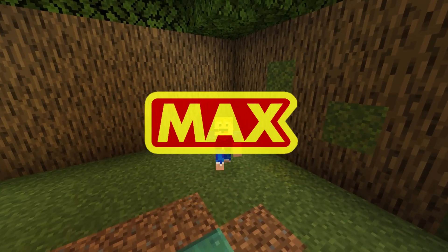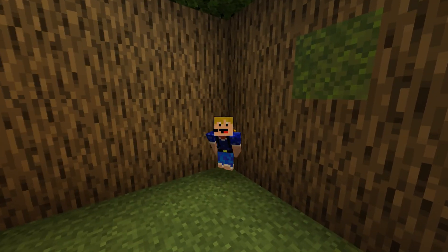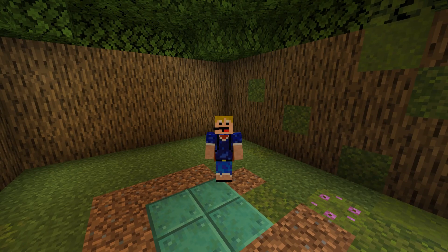Hello everybody, welcome back to another video! In this video we're going to be playing a Minecraft map called Flourishing Moss. This is a Minecraft adventure map in 1.17 with a custom resource pack — I think it's going to be awesome. It's made by one of my viewers, TheSmickalar. Thank you so much for making this map. I'll leave a link to download the map and a link to TheSmickalar in the description below. He's already down there because he's a tier 3 member — that's amazing. Thank you so much for being a member and making this map.